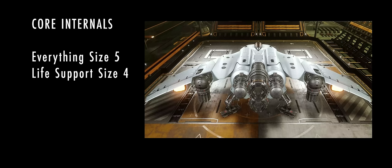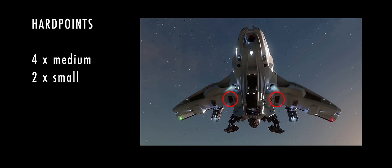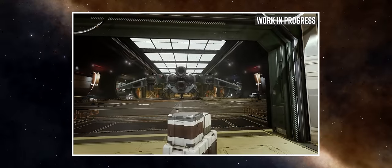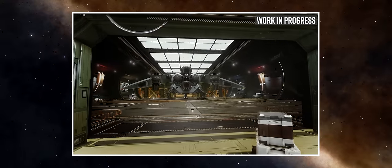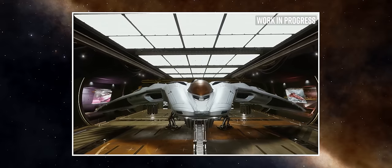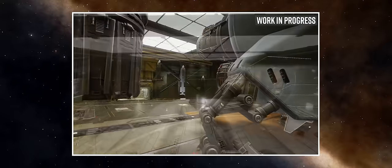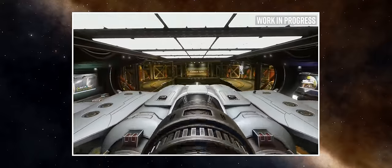Despite being an explorer, the Mandalay is not defenceless, packing 4 medium and 2 small hardpoints. Hardpoint placement sees 2 on the aft section in the centre, 2 on either side of the cockpit, and 2 under the wings close to the hull. The ship is also very fast and very manoeuvrable, especially in the yaw for a medium ship. Frontier have said it should have enough speed to outpace and outmanoeuvre an attacker to jump away if the owner would prefer not to fight.